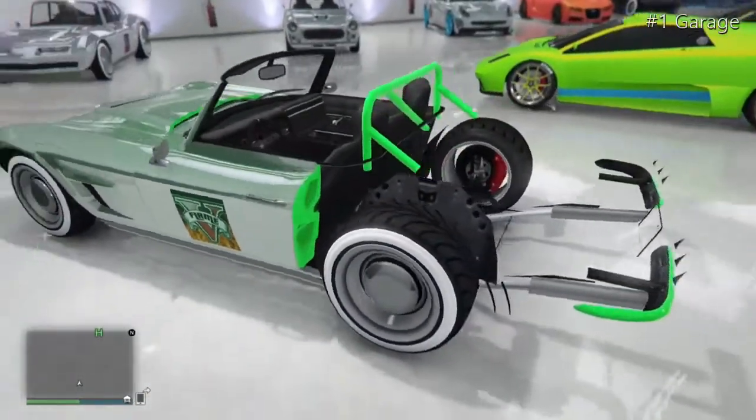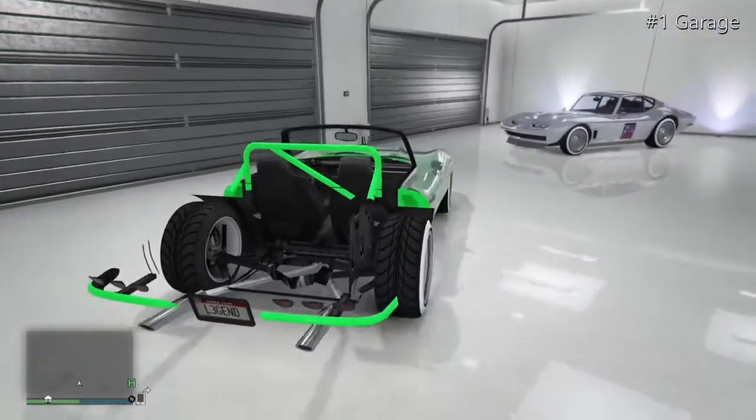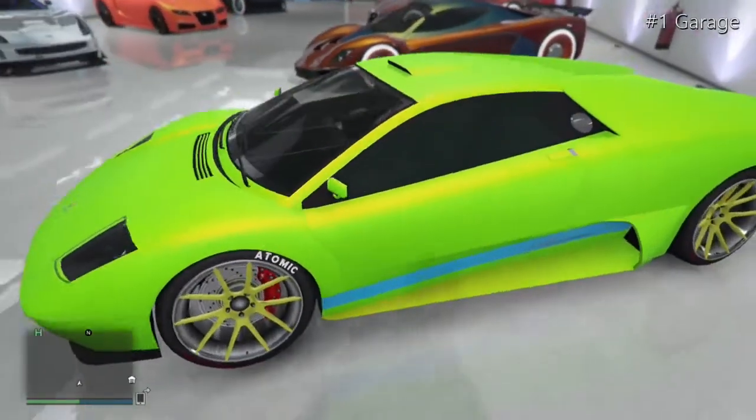Moving on to its brother, the Cockpit Classic without the back. This one has a chrome green colour with a North Yankton plate that says 'Legend,' and some chrome low rider rims that look really nice with it.